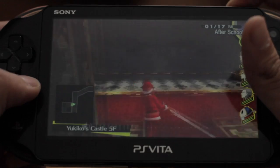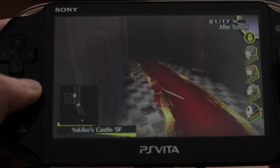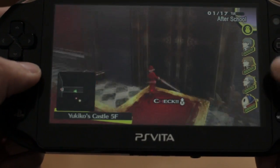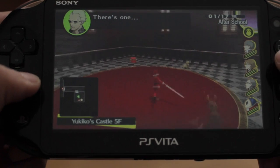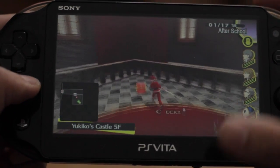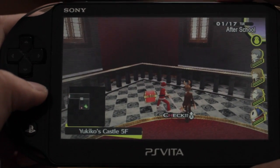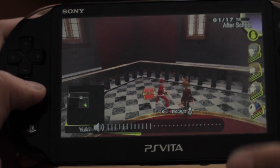You should start pumping up the volume, and you're going to hear some chains. That means this treasure chest is either going to be Death or an item. There it is again — that's your clue that a Reaper might be in a treasure box.